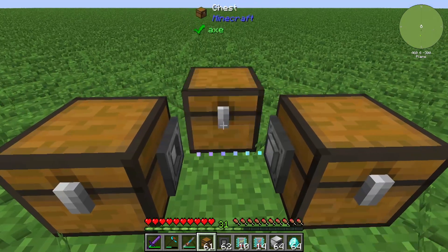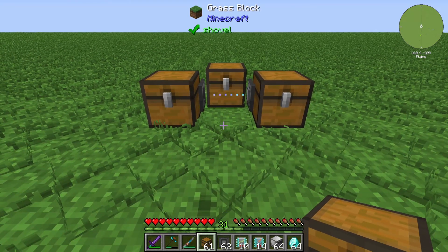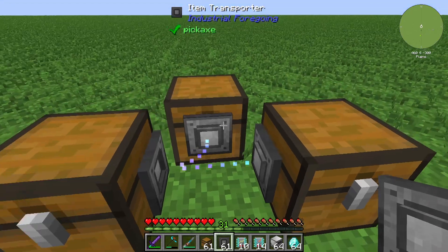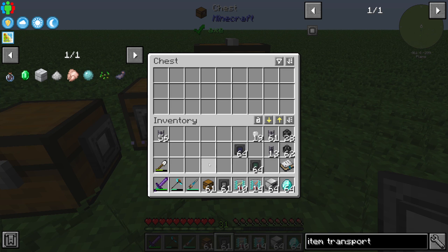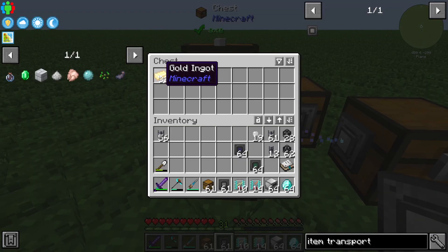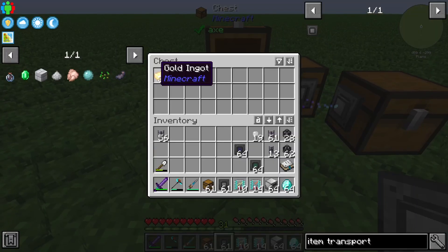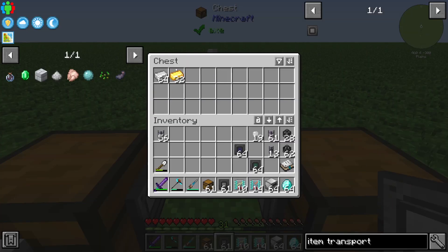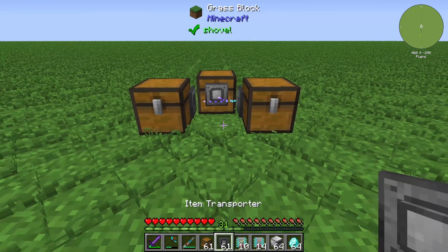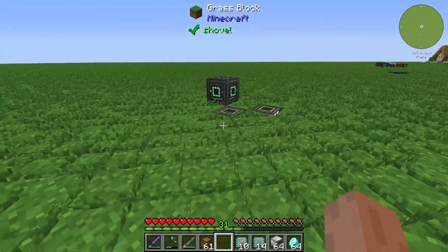If you want to handle the rest of the items, you can use a second item transporter, set it as input like this. With the gold ingots, 32 are transferred into the regulated chest, and you can see nothing more goes into the left chest. On the back side chest, the remaining gold ingots are stored.